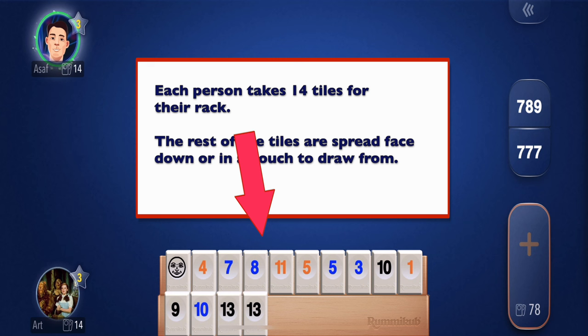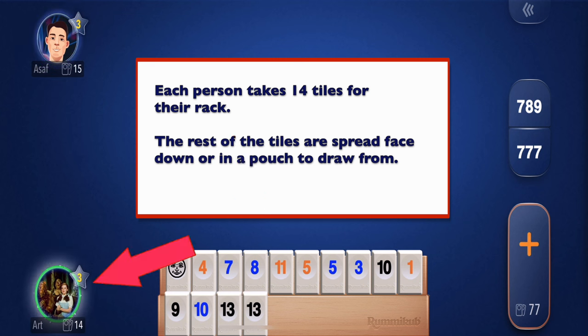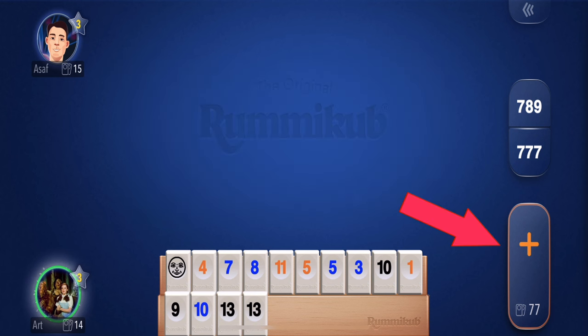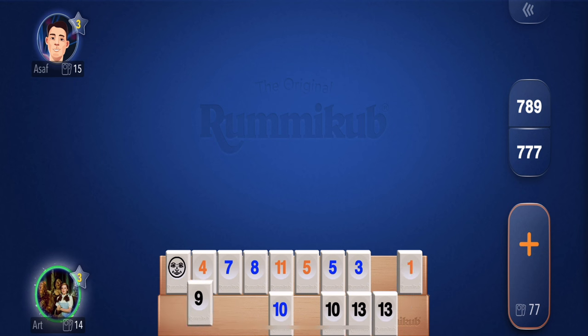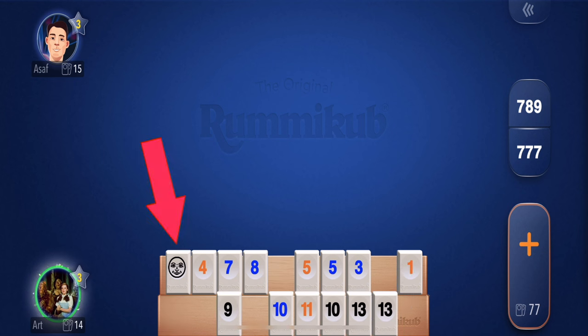As you can see on the bottom, that's my tiles. I'm the Wizard of Oz on the lower left. I have an opponent on the upper left. On the right you see a plus — that's just a draw. There are 77 face-down tiles scattered around the table that you're going to draw from. I can organize my pieces however I want — I usually like to keep them from lowest to highest. I also see I have a wild card; I'll explain jokers in a second.